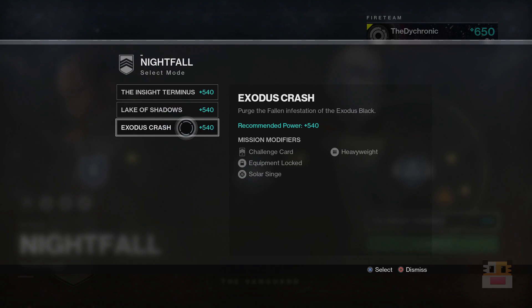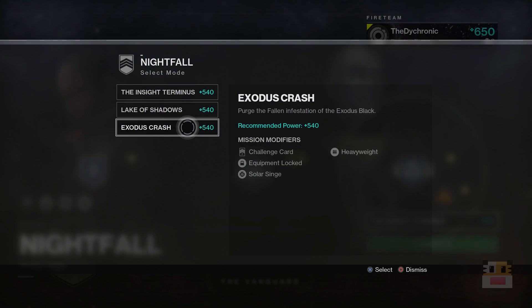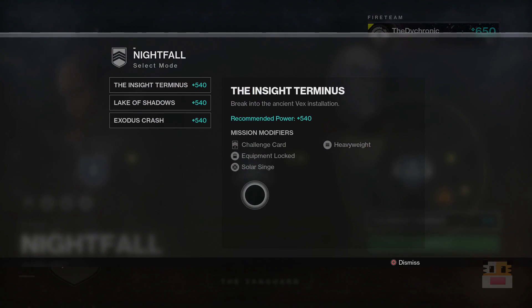And lastly, Exodus Crash — probably one of the worst strikes in the game right now, the one with the melee invisible guy at the end. This one drops a sparrow, like a blue sparrow. I've never gotten one and I don't want it. Honestly, all of these missions are not fun.